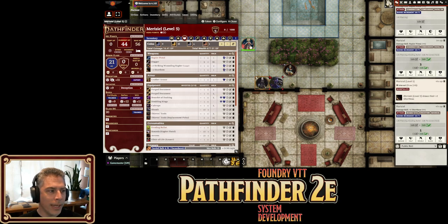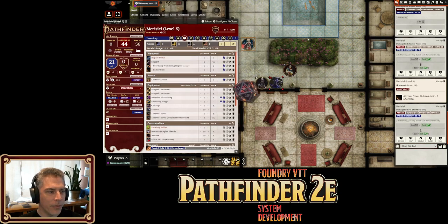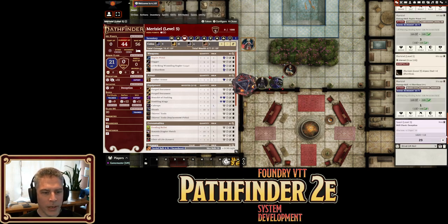If you now roll a blind check, this probably won't work for me because I'm a GM. But for players, blind checks will no longer have the set initiative button, so they won't be able to set initiative off of a blind roll — which kind of makes sense. That no longer exists, but of course the GM should still be able to set that should they so choose.